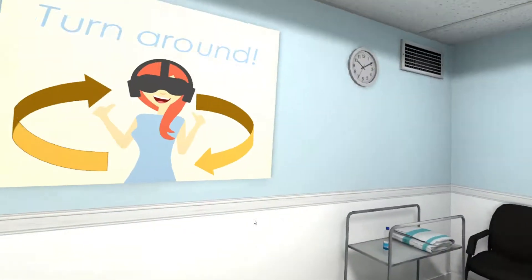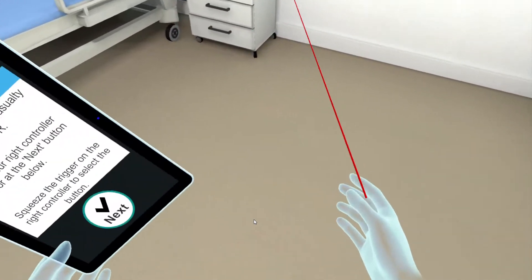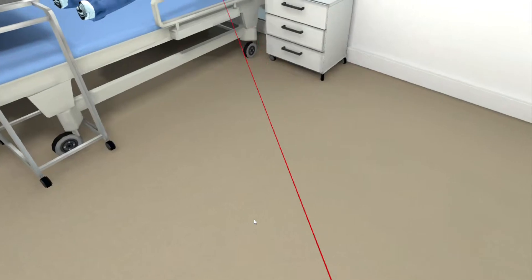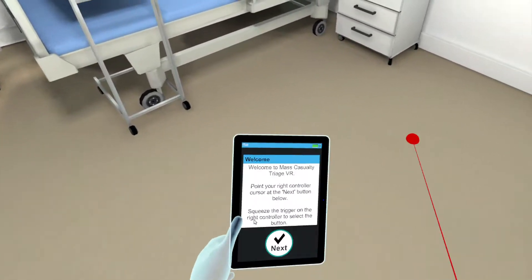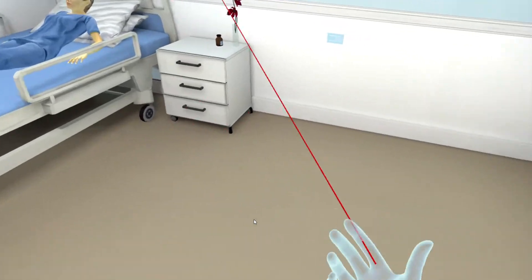All of the interaction with the simulation is controlled with the controllers in your hands. From your right hand you will see a red beam of light. This is your cursor. The beam will turn green when pointed at an interaction object. To interact with the object, squeeze the trigger on the right controller.